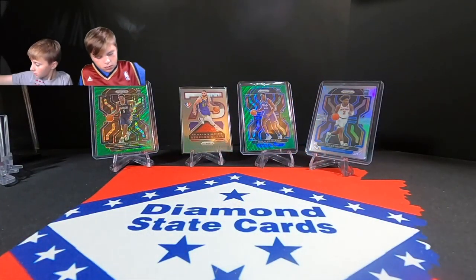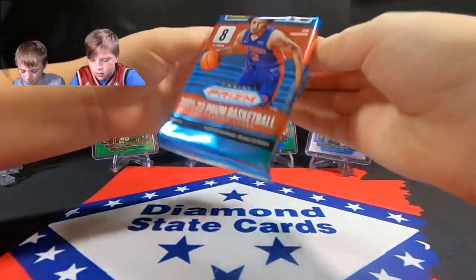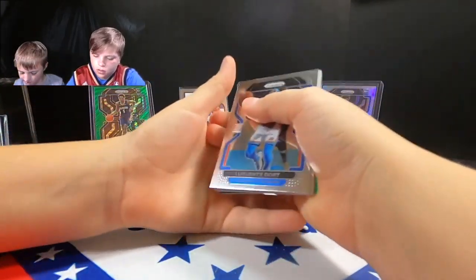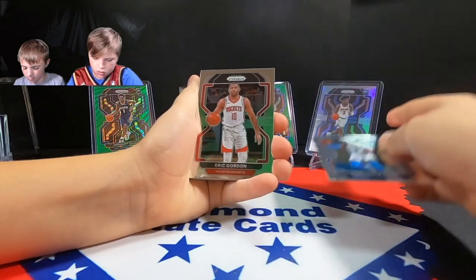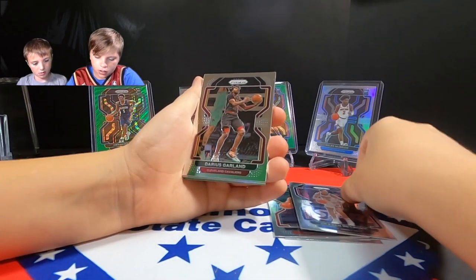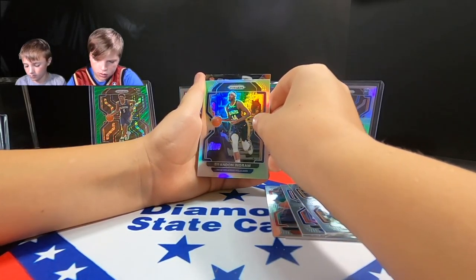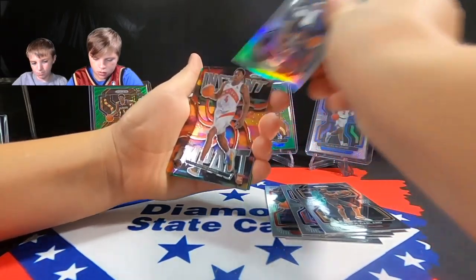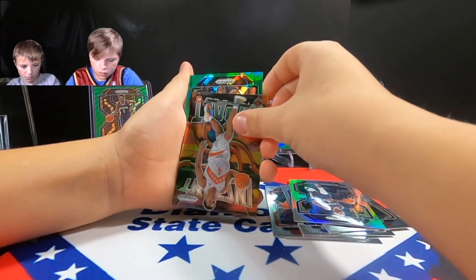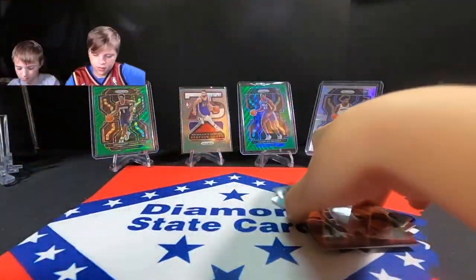Last pack — hopefully we get one here, I haven't got one yet. We pull Luguentz Dort, Eric Gordon, Drazen Petrovic again — second time tonight! — Darius Garland, Brandon Ingram. Then Scotty Barnes! We got one of the big rookies! Not his cracked ice but at least we got Scotty Barnes. Then Chris Middleton and DeAndre Jordan — wow. Last chance for a rookie — no rookie. Green ice and not one rookie cracked ice.